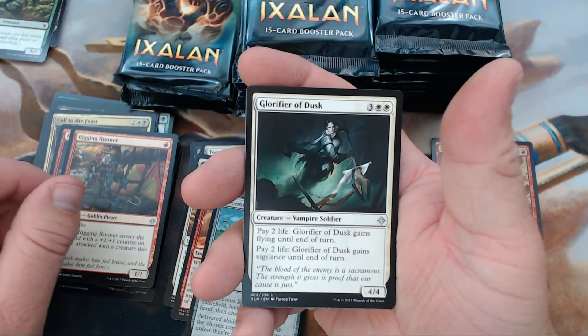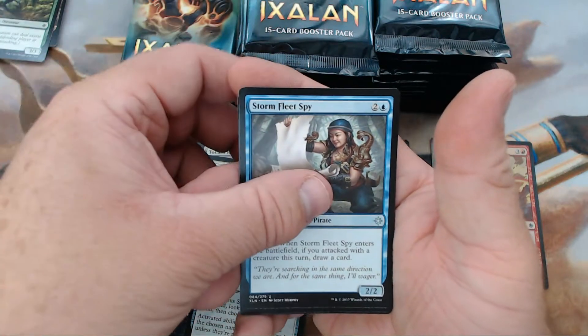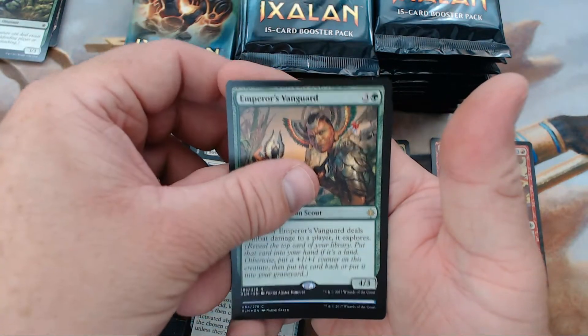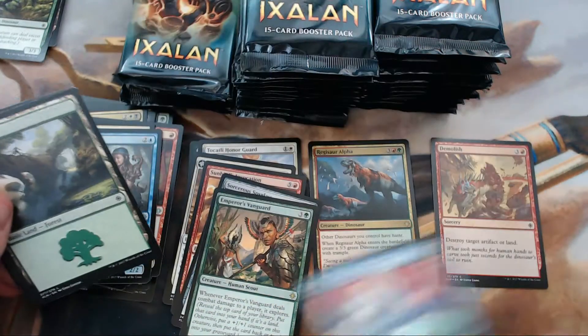All right, we have Rigging Runner, Glorifier of Dusk, Storm Fleet Spy, and our rare is Emperor's Vanguard — with a foil One with the Wind. We'll go ahead and take that.